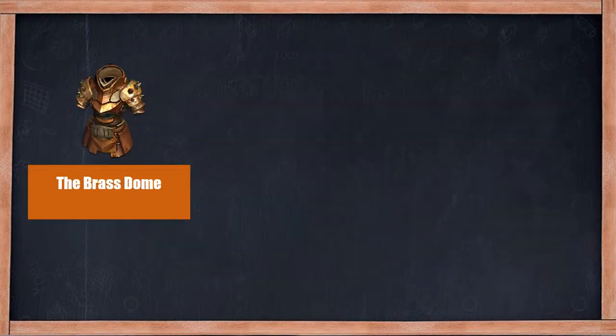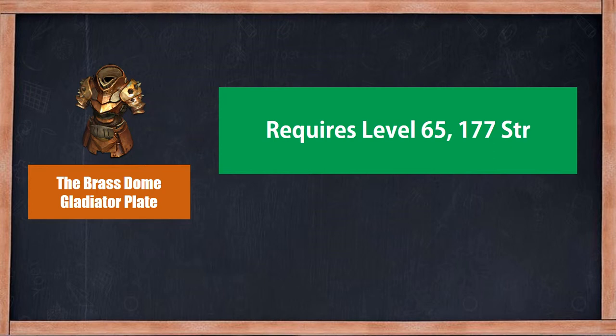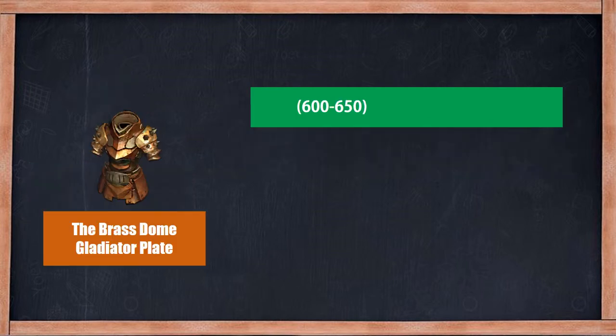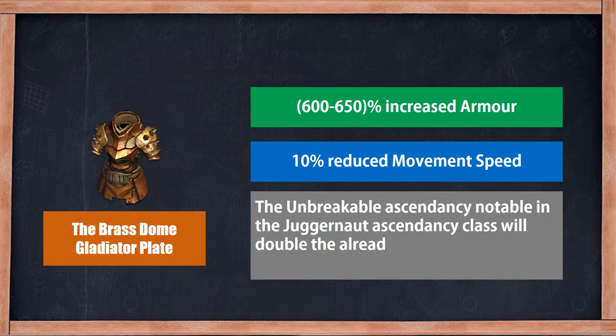The Bloodstone is a unique Gladiator Blade. It has high armor, and the required level is 65. It provides up to 650% increased armor, though higher armor always comes with slower movement speed.